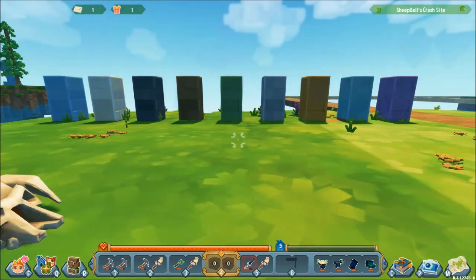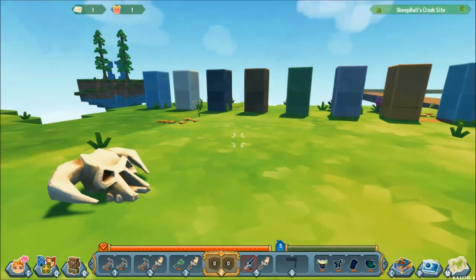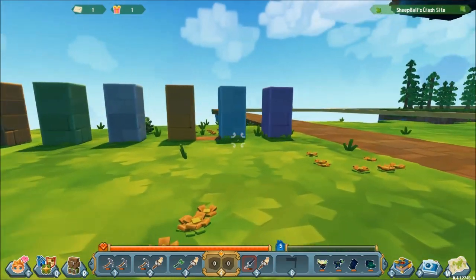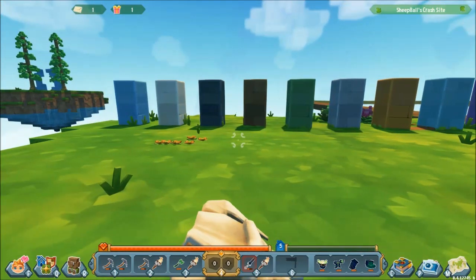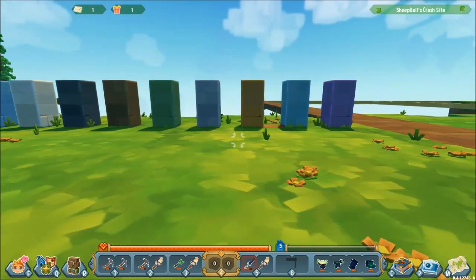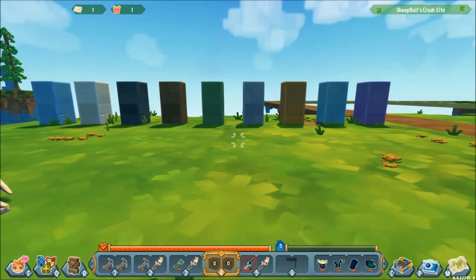Hello and welcome back to Sky Saga Alpha 4. Right here in front of me we have all of the different types of stone in the game bar one, and we'll talk about that in a little bit. Today we're going to talk about how and where you get all of these different colors of stone. There are a few main places you can get stone from. Obviously digging down into a world and mining out the stone is the most obvious place, and certain colors come from certain keystones.